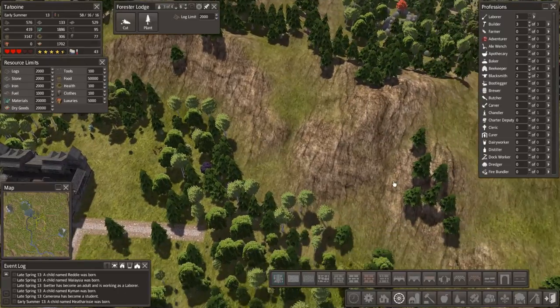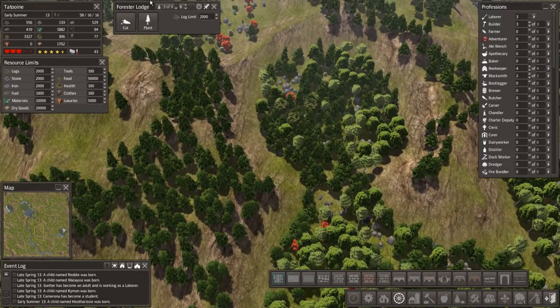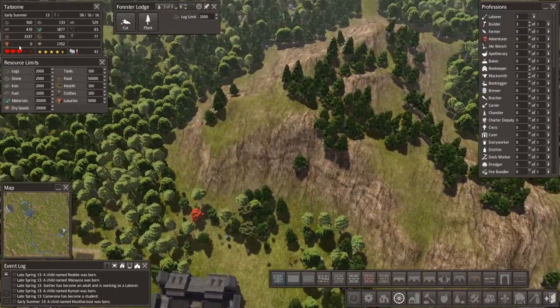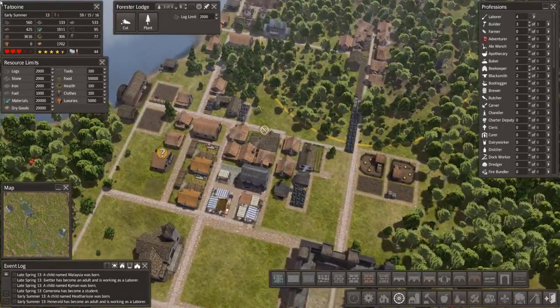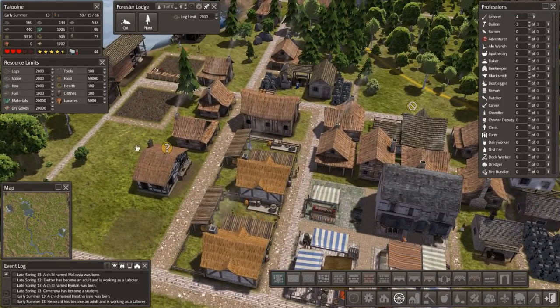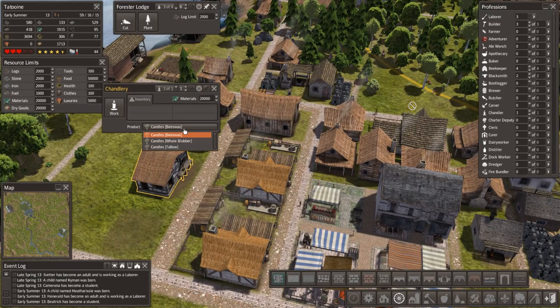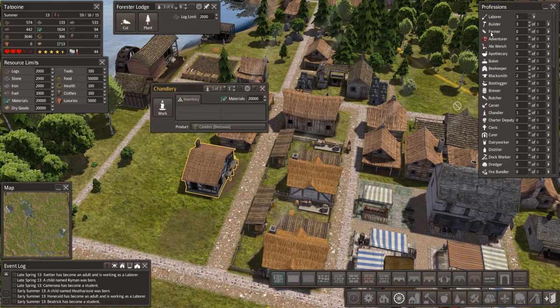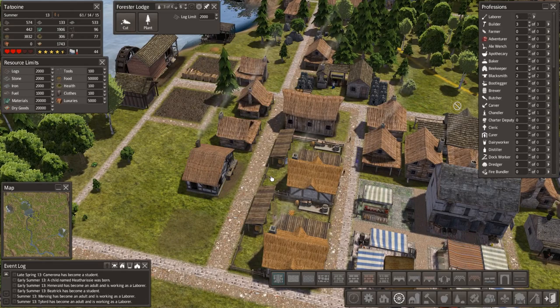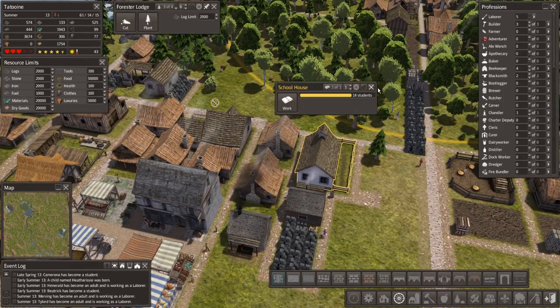We've got this great big mountain right behind us — it extends a long way. I don't know whether that's going to get flattened or not, it might end up getting flattened. We're going to have to see about that. We need a chandler — let's assign a chandler and start using some of that beeswax. It would be no bad thing to have multiple chandlers, but we don't have enough people. We've got fourteen students — we're going to need another school soon.